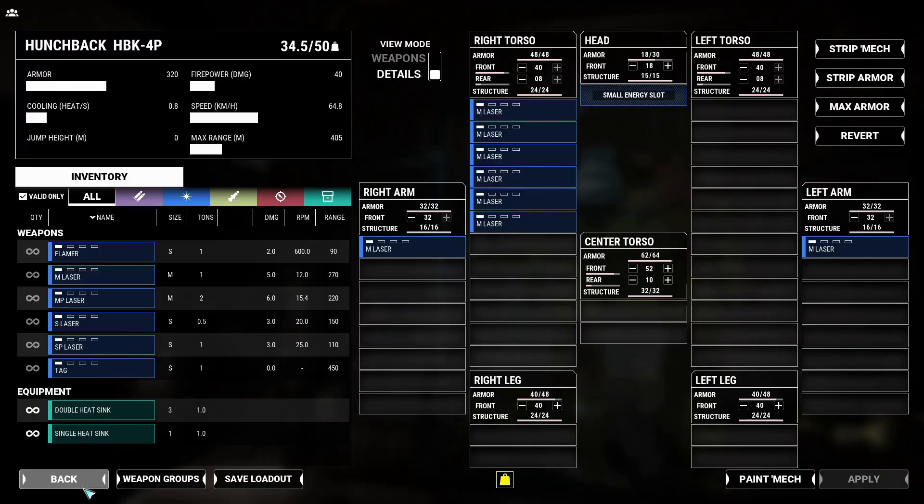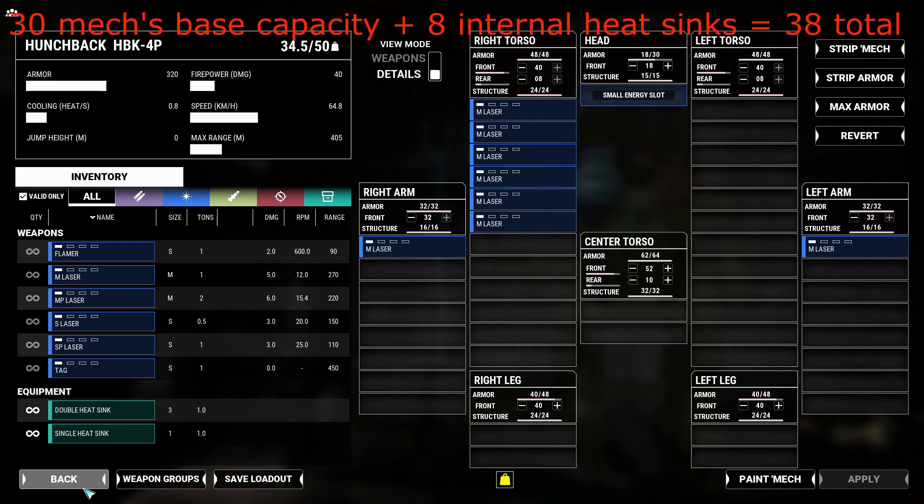Now you may be asking yourself, how does a medium laser which generates 2.25 heat get represented on the heat gauge? In order to know that, you need to know your mech's heat capacity. All mechs have a base heat capacity of 30, and all engines have built-in heat sinks. The default engine rating for a Hunchback is 200, and you get a single heat sink for every 25 engine rating, so a Hunchback will have 8 default heat sinks in its engine. Every single heat sink is worth 0.1 cooling and adds 1 heat capacity to your total. Given all that, we can conclude that a Hunchback has 38 heat capacity without any additional heat sinks.